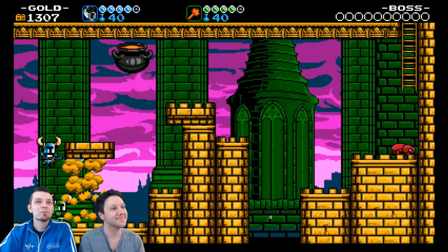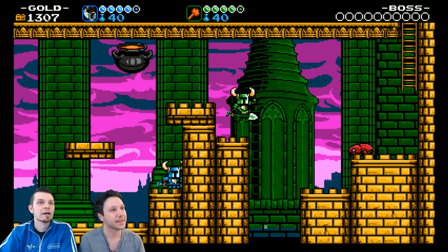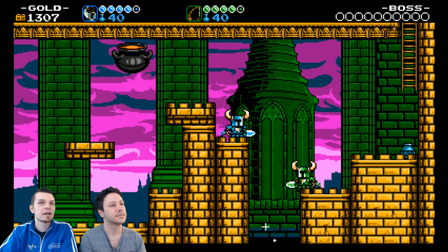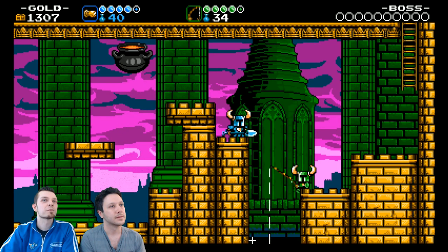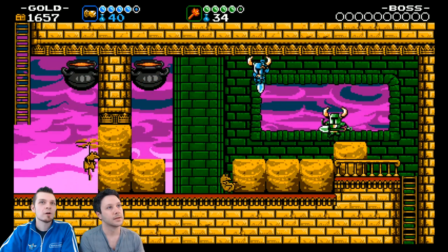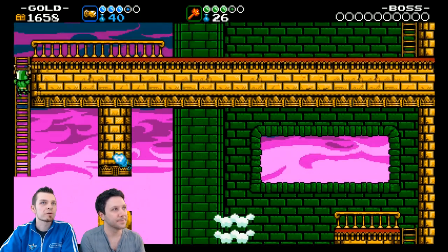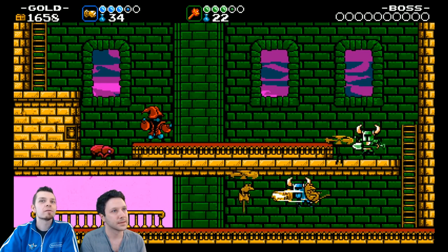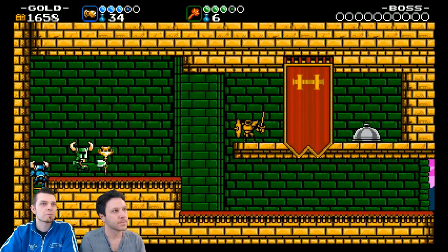Now we know to never talk to Chester unless he's going to give us something, and then we run as fast as we can. We can actually use the fishing rod here with the sparkly pit — go fishing. It's cool that we have access to all the relics right at the beginning because we're the Amiibo customs. It's kind of bizarre.